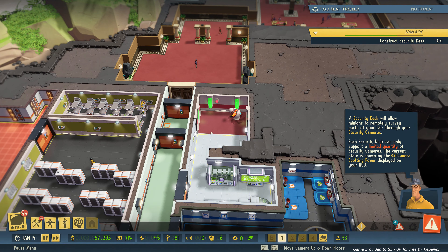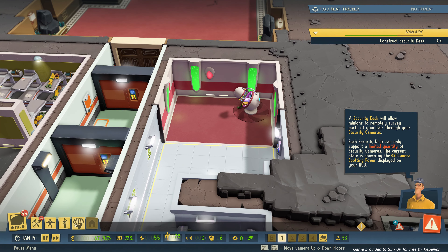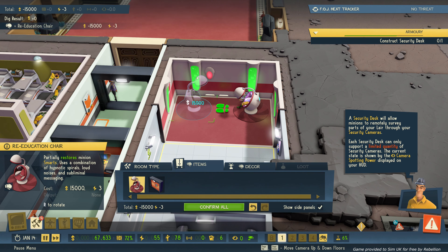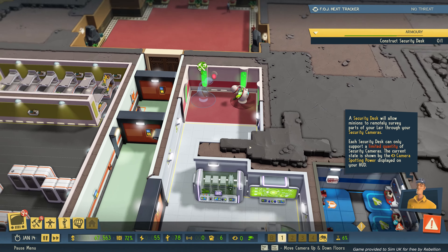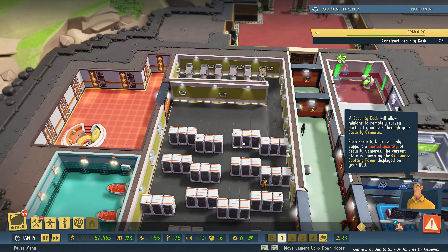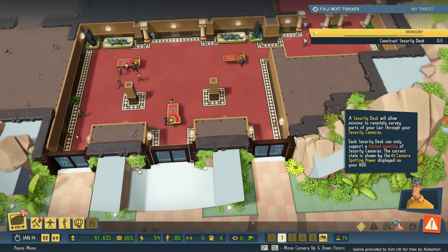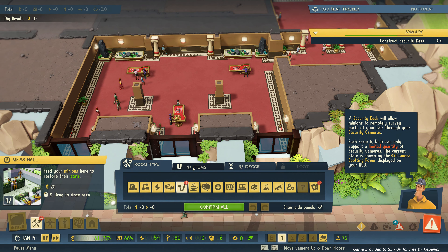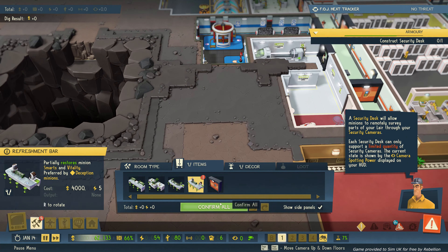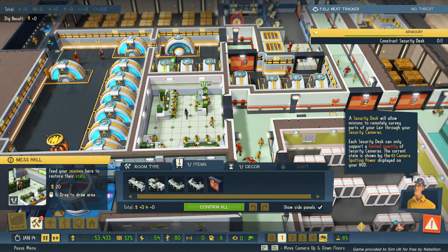We're definitely looking good now, definitely looking the part. Let's pop another one of these in - I don't think we'll need more than two. Loads of beds. We are looking very good. Just need to do something with the casino area perhaps. What's this? Refreshment bar. I don't think we've got space to fit that in. No, that's not going to fit - we'll leave that for now.